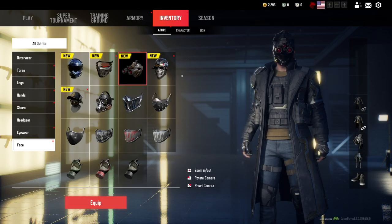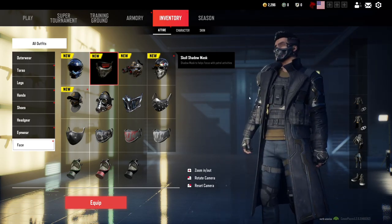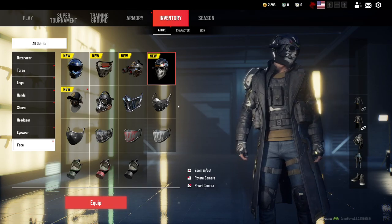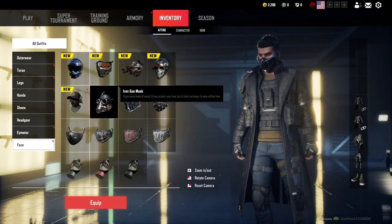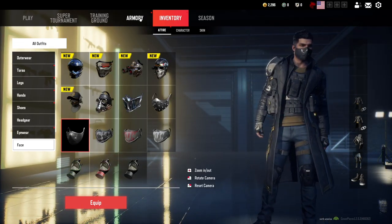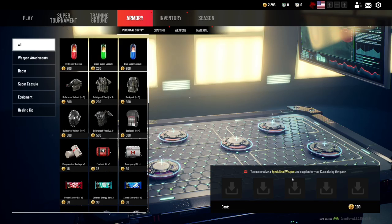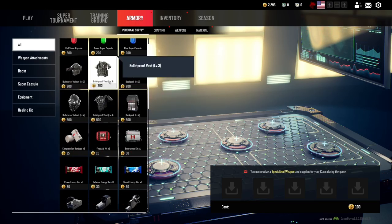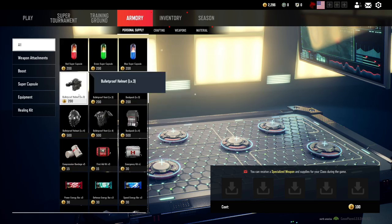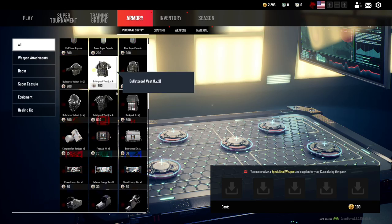The masks are pretty cool too — you can get something like this or this. I feel like that would fit pretty good with this outfit, but I'm rocking no mask right now. There's a lot of options and I'm really impressed with it so far. With this stuff, you can receive specialized weapons and supplies for your class during the game. I think if you take this, you can go into the game and start out with it — I'm not 100% sure, but I believe that's how it works.